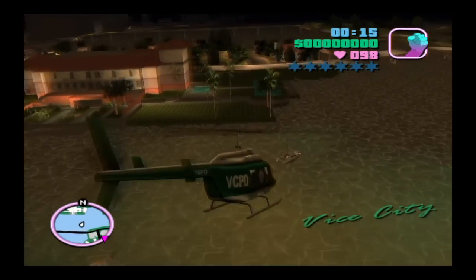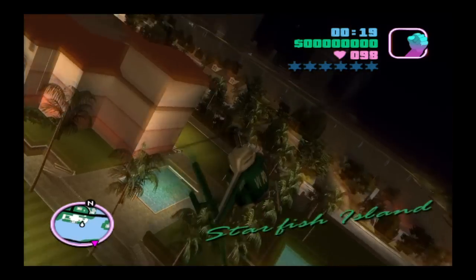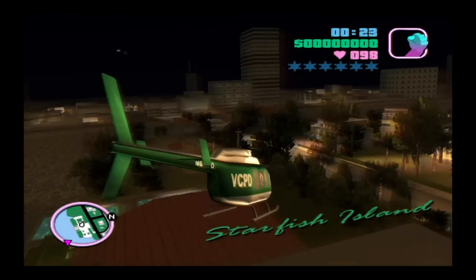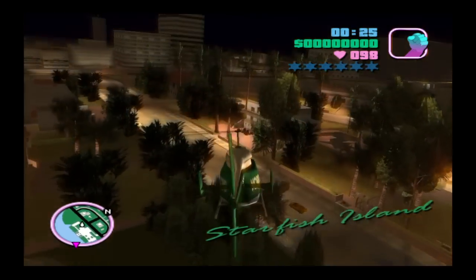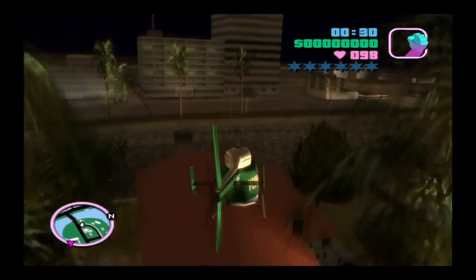You can fly anywhere you want if you have a chopper — Plum Island, Starfish Island, the West Island, East Island — it really doesn't matter, you just fly wherever you want. Now I'm going to wait a second time just to show off that the boats do work.